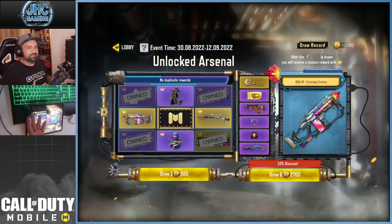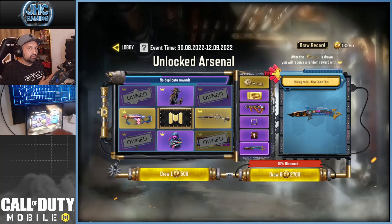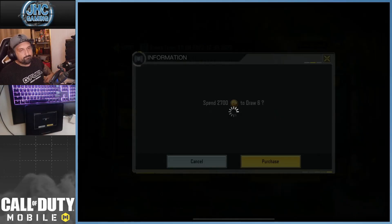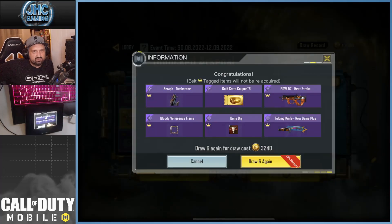The way I see it now: for 2700 you'll get the epic items. There's a folding knife here — I don't even know if I have it — that's not bad at all. You're gonna get at least one of the two soldiers or one of the two legendary guns for 2700. I guess we'll go for it and probably stop after that. It's not stuff I absolutely want, but the knife is cool.